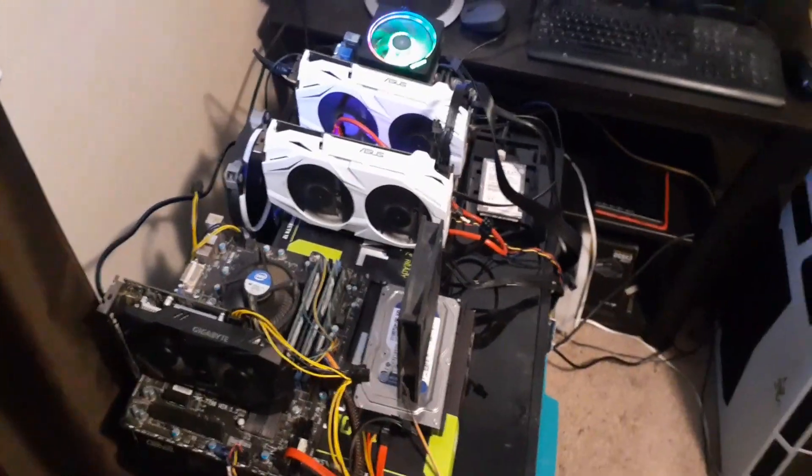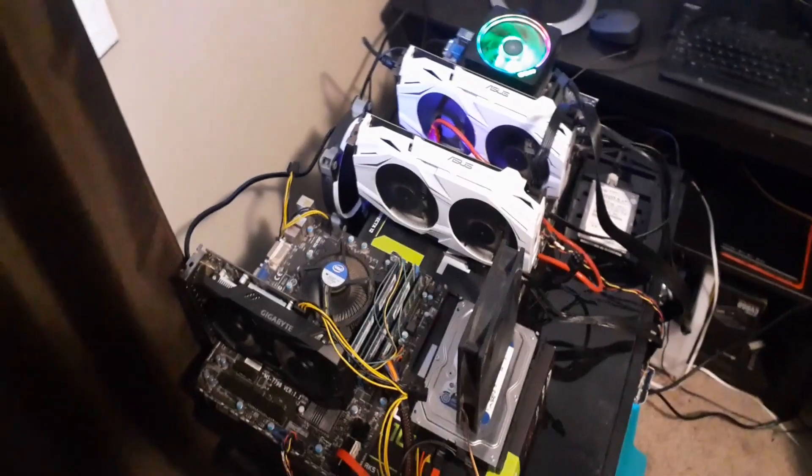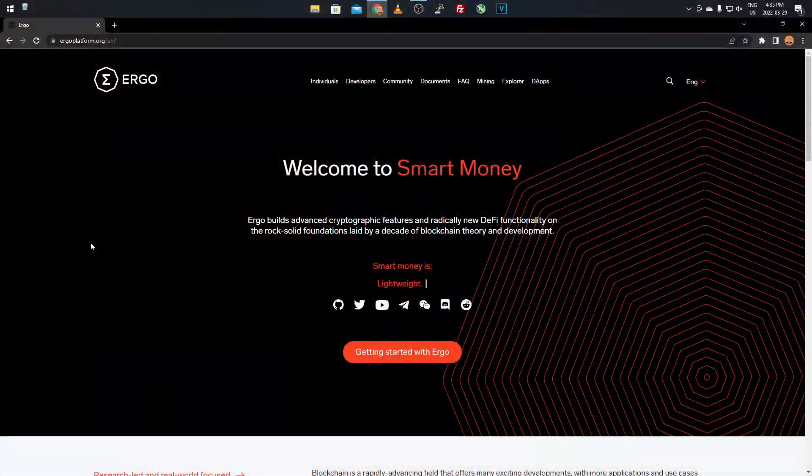Now let's go over to my computer and get started. We're going to take a quick look at the Ergo website first, as I do with most coins before starting the mining process. Ergo is essentially a more advanced version of Ethereum — it's on its own blockchain with more DeFi functionality and more advanced features than Ethereum, from what I can understand.